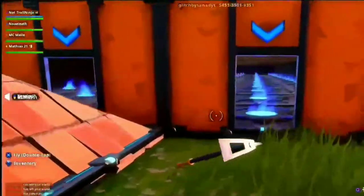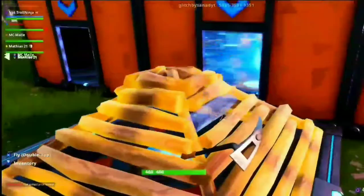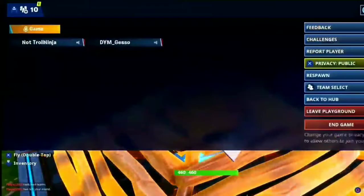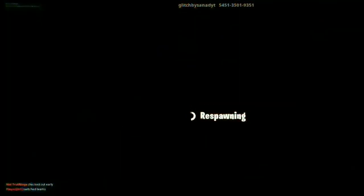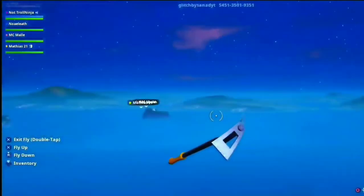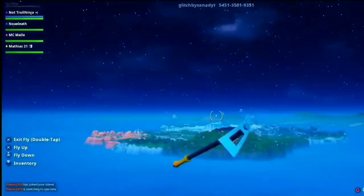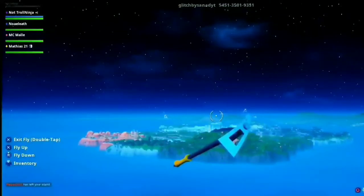At our number four spot we have a really cool glitch where you could go pretty much invisible. All you needed to do was go into creative mode, build a pyramid on a respawn point, then respawn and immediately when you get in the air start flying — it would make you fully invisible. If you're holding something like glider redeploy or balloons in your hand, you cannot be seen at all. There's also another invisibility glitch that was used in Season 6 with the shadow rocks.